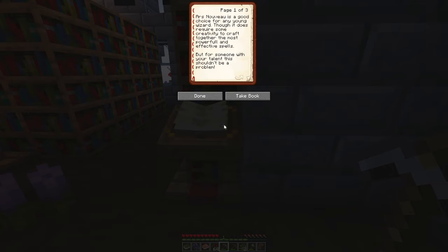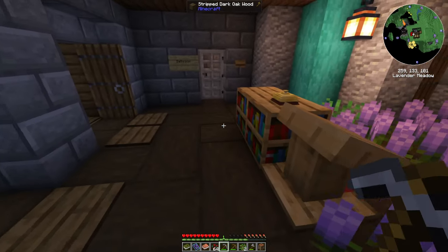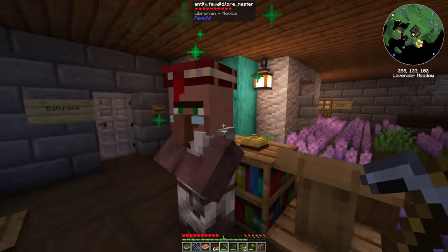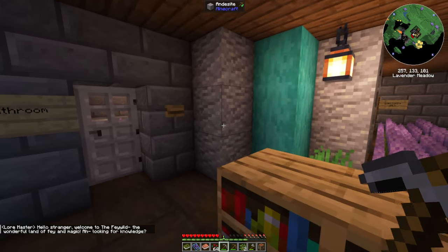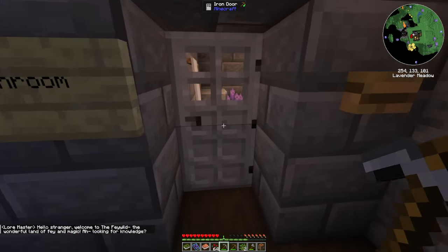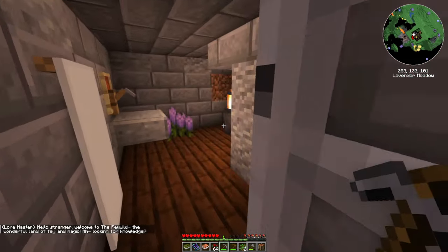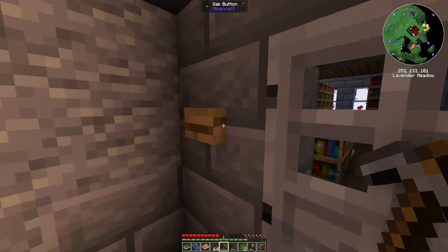There's books in here. 'It's a good choice for any young wizard, though it does require some creativity to craft together the most powerful and effective spells.' So I haven't actually played with ours yet. Look at this little cutie. 'Looking for knowledge?' If you keep pressing this it will spawn an iron golem. I kind of want to steal your lantern.